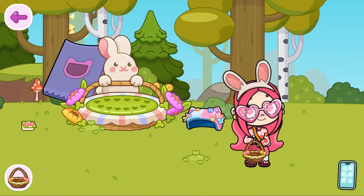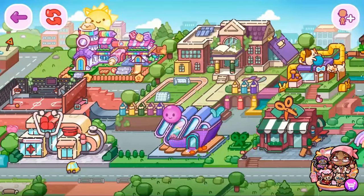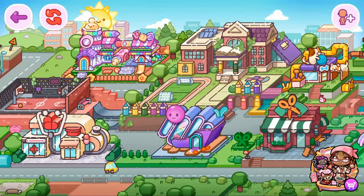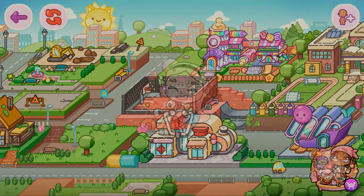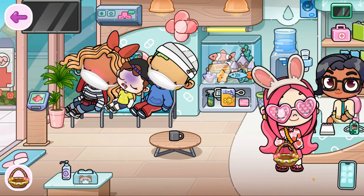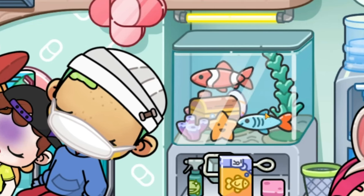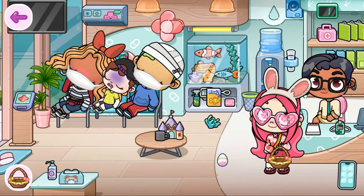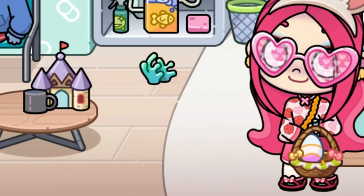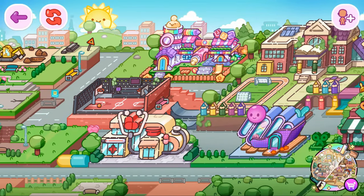Let's go look for some eggs! I watched a video earlier about where the eggs are hidden. The first egg is in the hospital. The egg is inside the aquarium — let's take out the fishies. Oh, we can't take the fishies out. Oh look, I found the first egg! Let's put it inside.